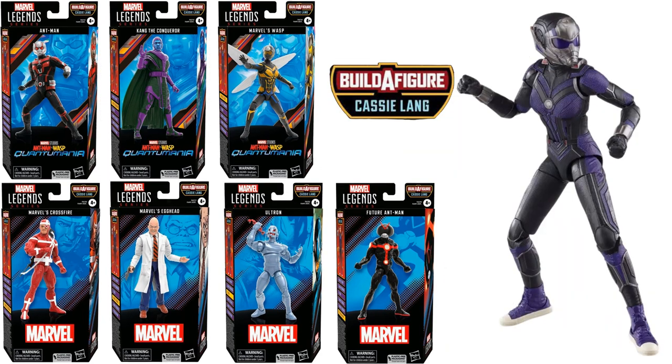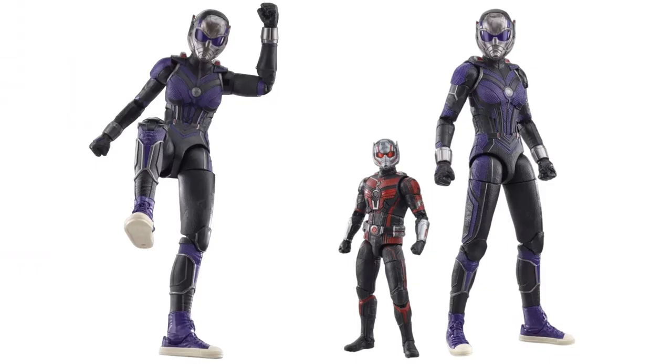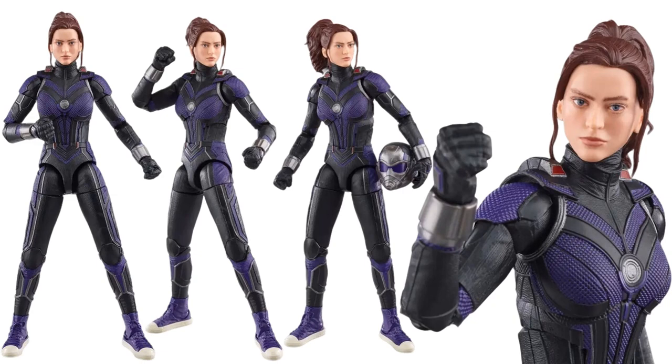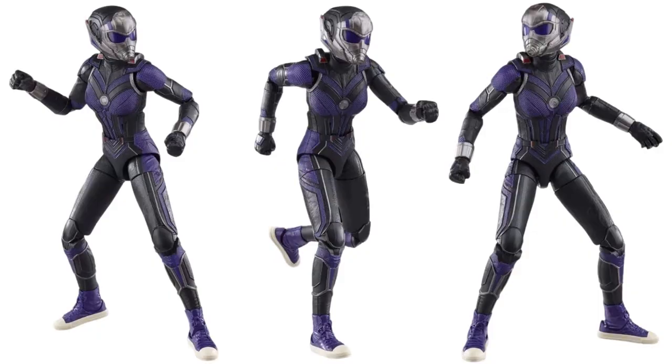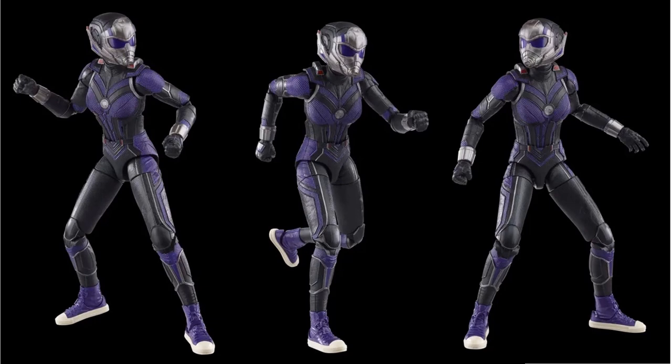We got a Cassie Lang build-a-figure — a very nice tall figure for her. There you can see the Stature — funny I said Stature because that's her name — but it's Cassie Lang here compared to the Ant-Man figure, so he comes up to her waist. It's a very nice-sized build-a-figure. And there's her face sculpt. As you saw with Kang, it's a very large head sculpt, which tells you how big the figure is going to be. There she is with the helmet on and nice tennis shoes on there.